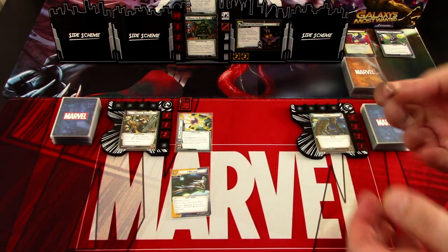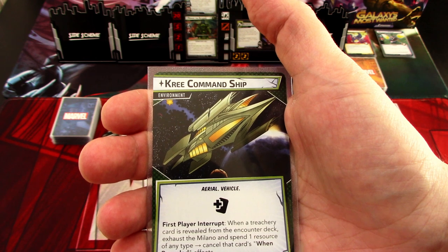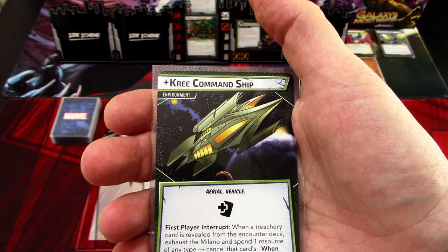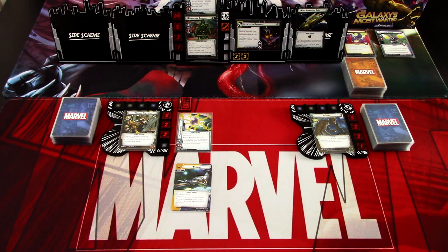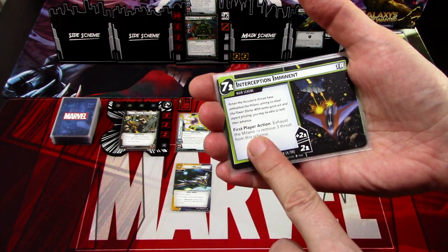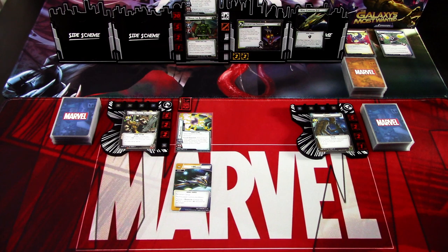The Kree Command Ship is an environment that gives an extra encounter card for the first player. There's a first player interrupt: when a treachery card is revealed from the encounter deck, exhaust the Milano and spend one resource to cancel its when-revealed effects. We can't get rid of this environment, but we can use the Milano's action to remove 3 threat from the main scheme. So Milano can cancel encounter cards or help remove threat.